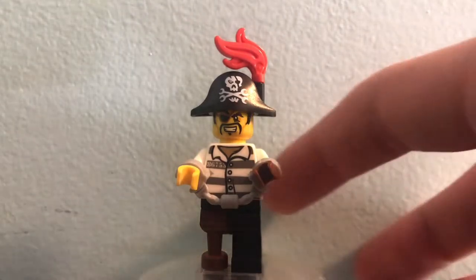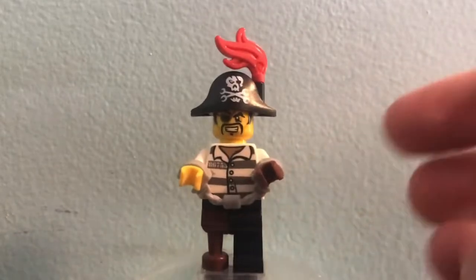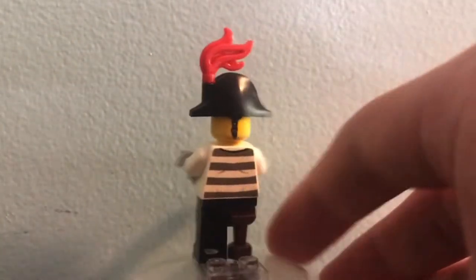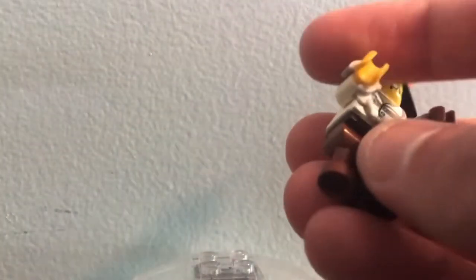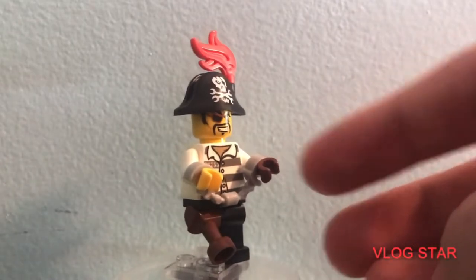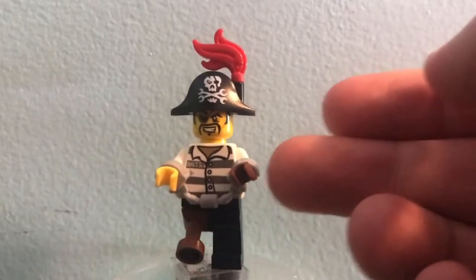The first minifigure is Captain Soto. He has a nice gill design, an exclusive hat and face, and they've already printed his torso and legs — so you can actually complete your Captain Soto. He also has a peg leg, which is a rare piece nowadays. He does have a brown hand instead of a hook; I have no clue why, but I guess they just didn't have the budget for the hook.